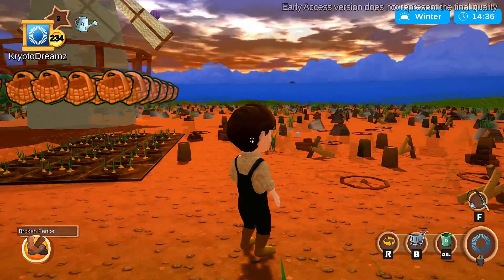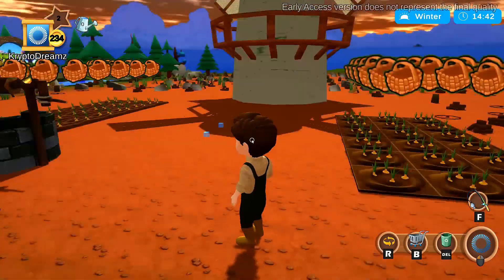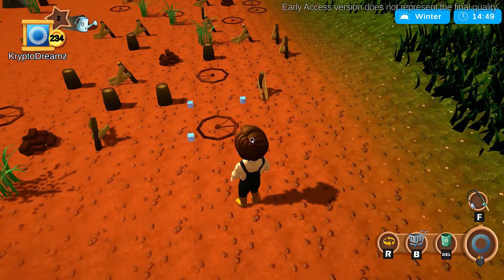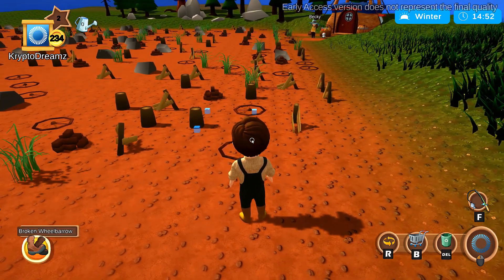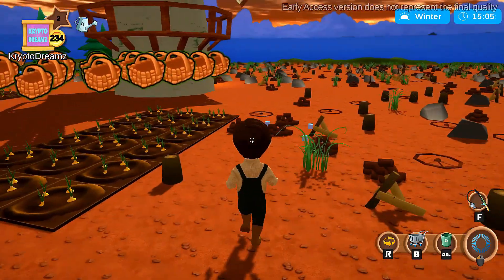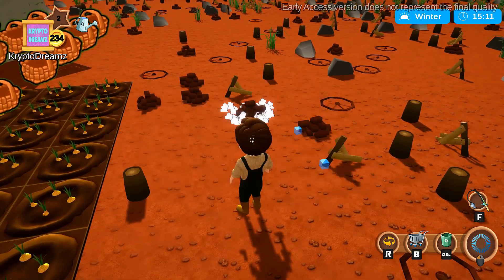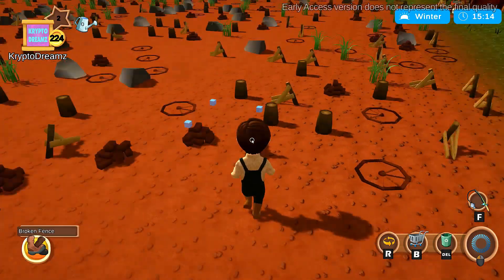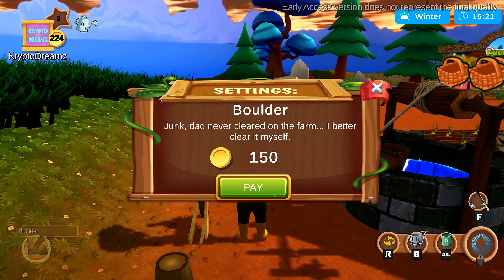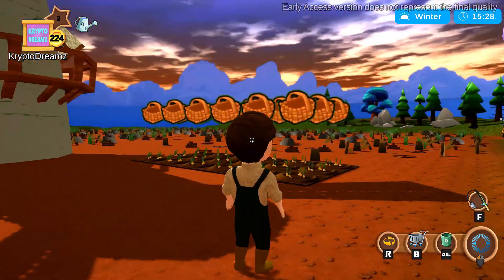You have to clear away space in order to get all your plots down and all your buildings. This is done by earning FCT and then using it to remove the debris on your land. All of this land can be cleared and your farm can grow dramatically. If we click on a weed, you can pay 10 FCT to clear it. Some are much more expensive — a boulder is 150 FCT. I'm just clearing the ones right in my area.